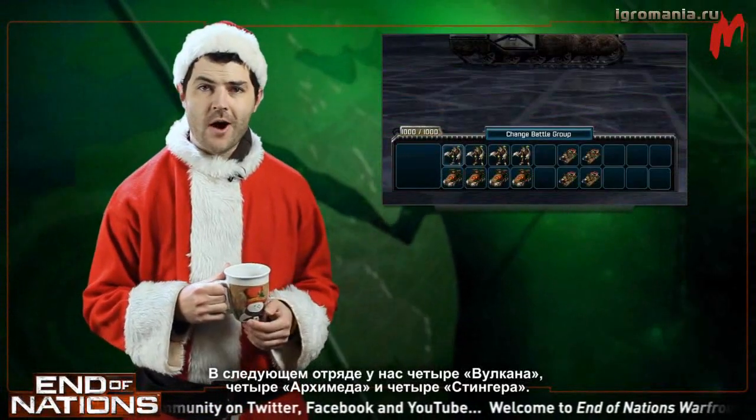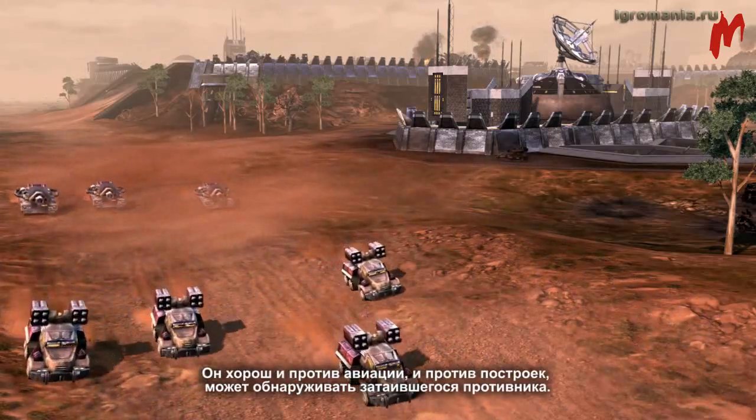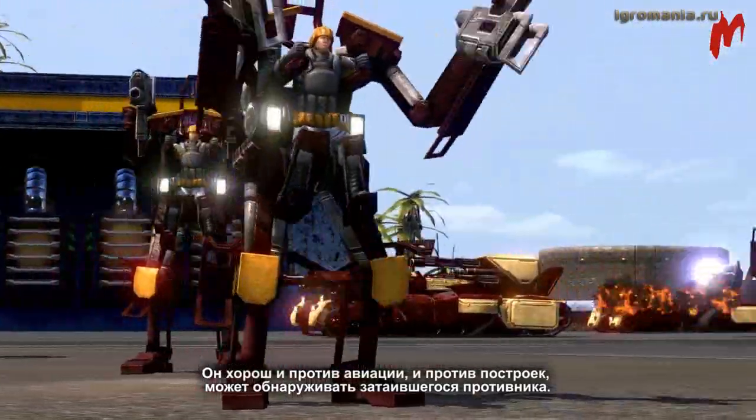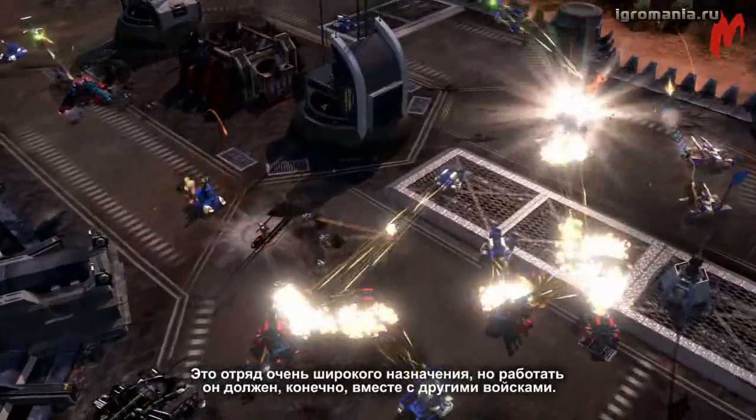Next, we've got four Vulcan, four Archimedes, and four Assyr units. We're dubbing this the Support Company. It's effective against aircraft and buildings, and its units can detect stealth. It's a very multi-purpose company, but will need other armies to work with.